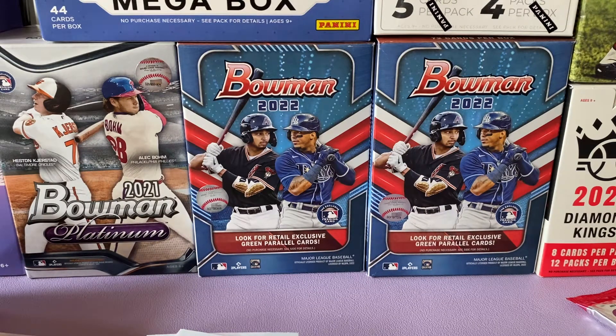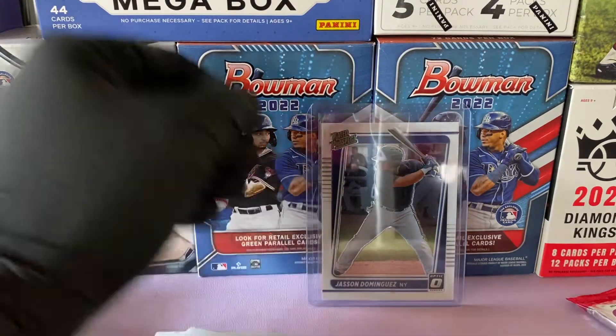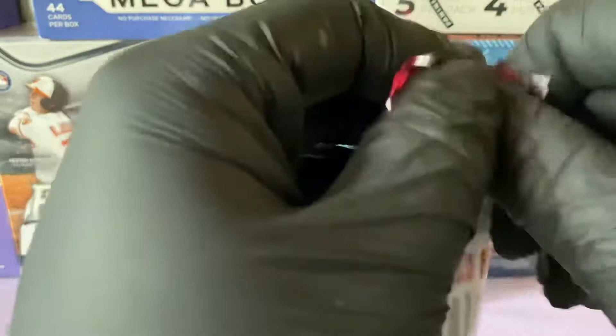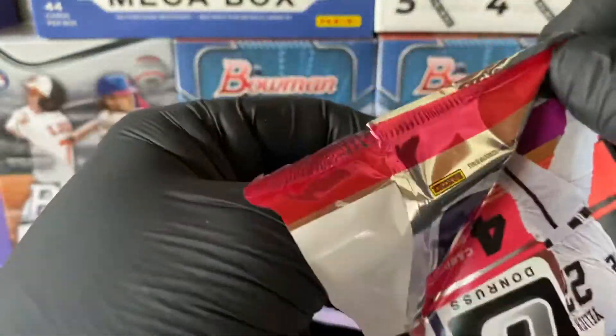My LCS was telling me he had a guy come in looking for Jason Dominguez, and we pull a rated prospect from Donruss. We'll take it — that was a pretty good hit right there. No numbered cards, no color, but we'll definitely take the Jason Dominguez.